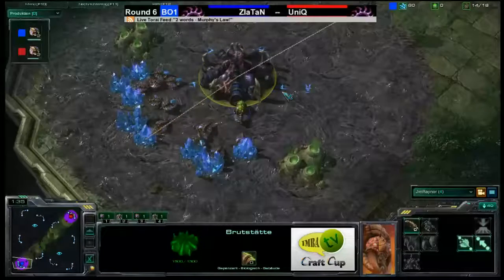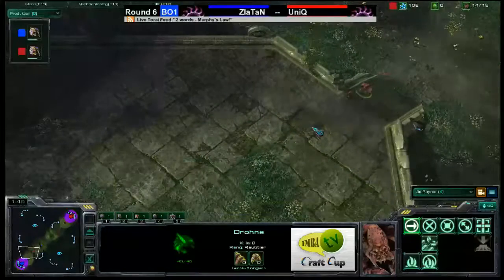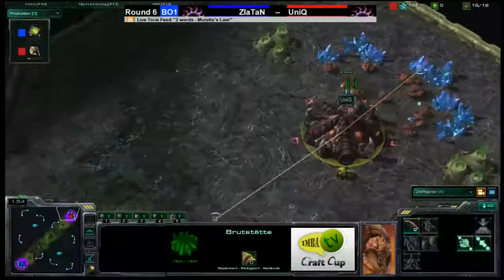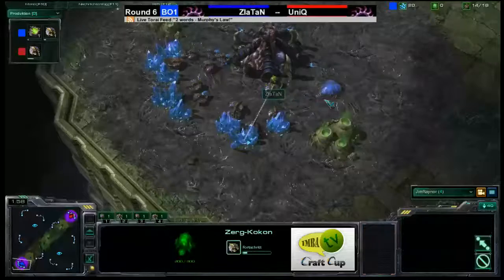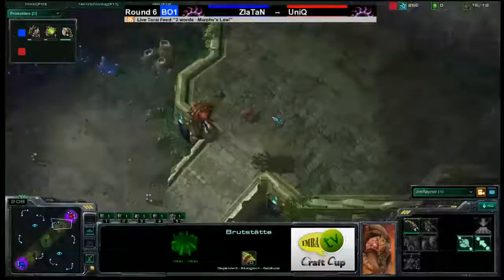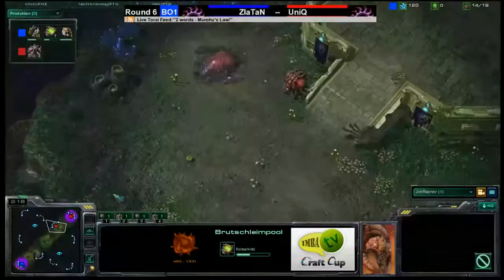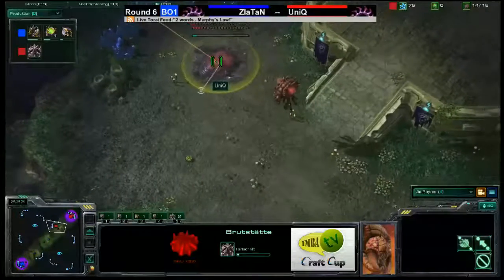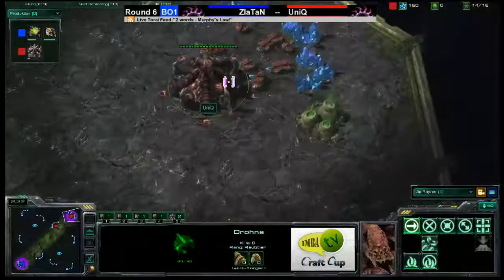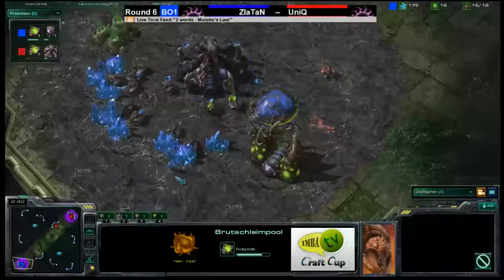Zlatan is only scouting with overlords, whereas Unique has already changed things by being the first scout, sending a drone through the middle of the map. The drone spots the spawning pool, which will allow Unique to delay his own spawning pool, knowing exactly when Zlatan cranked his out — at 14 drones. And look at this expansion going down by Unique. What an interesting response. He's probably got an exact build order in mind to counter what's going to be fast speed Zerglings, given Zlatan's early extractor then spawning pool.